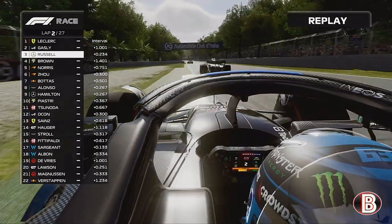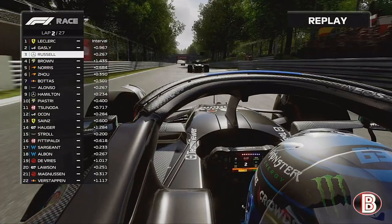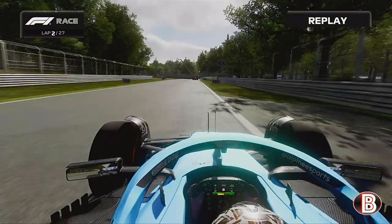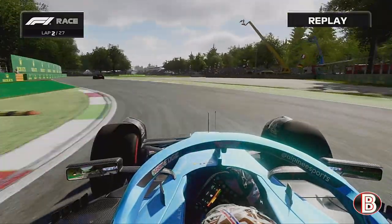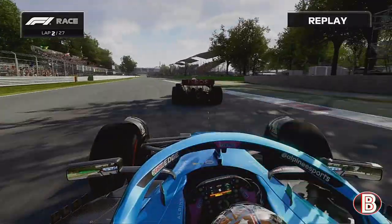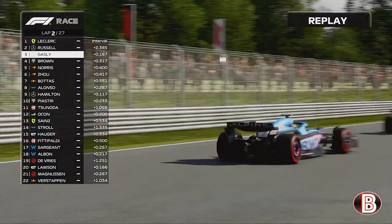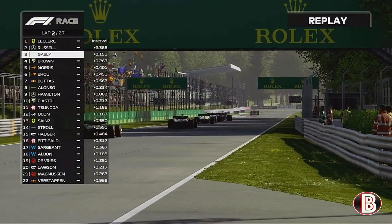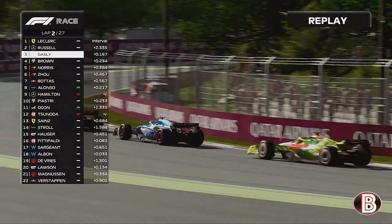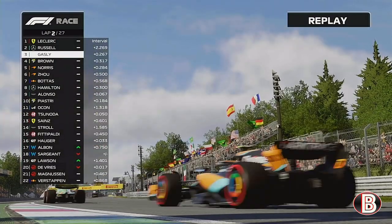Most importantly for the crowd, the Ferrari leads here at Monza — that's what the devoted came to see. Can Charles Leclerc do it for the second time in his career? George is still hunting down Gasly, who has made a mistake at the Ascari chicane. He locks up and goes straight on, opening the door for George and his Mercedes. But Gasly isn't done yet, trying to re-overtake the Mercedes — it's too far back going into the Parabolica, or the Variante Ascari as it's been renamed a couple of years ago.